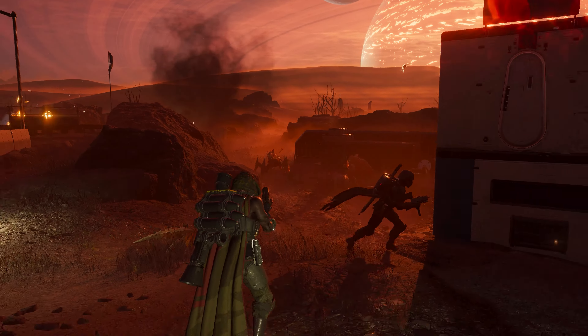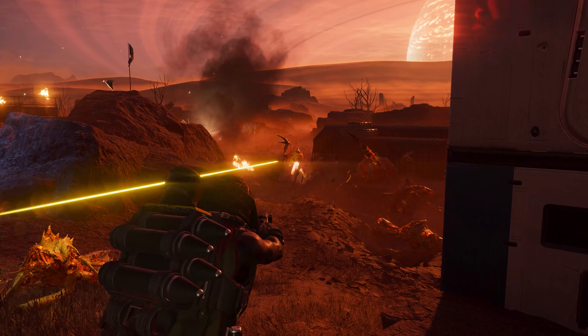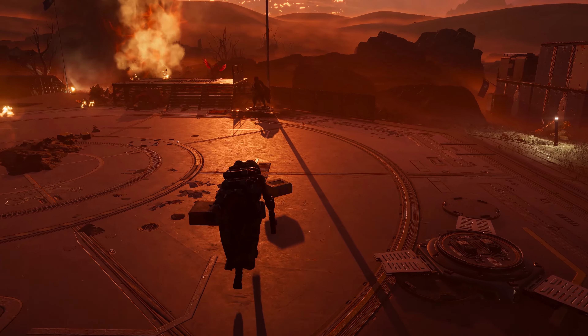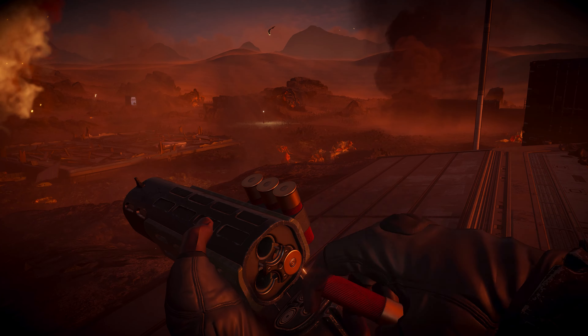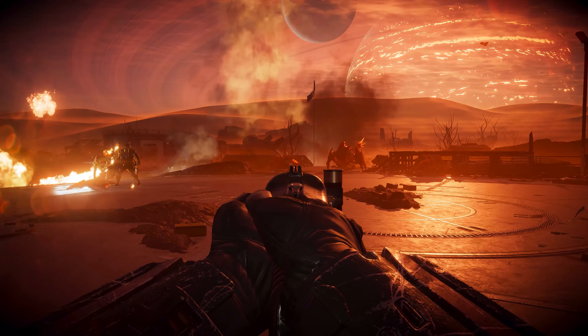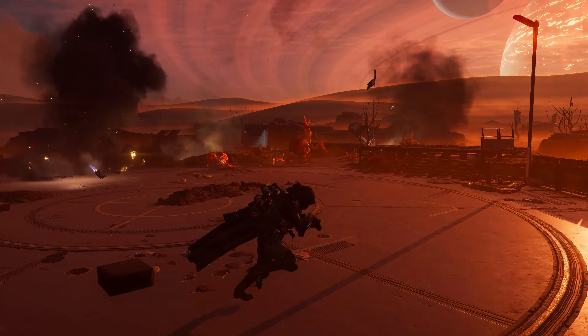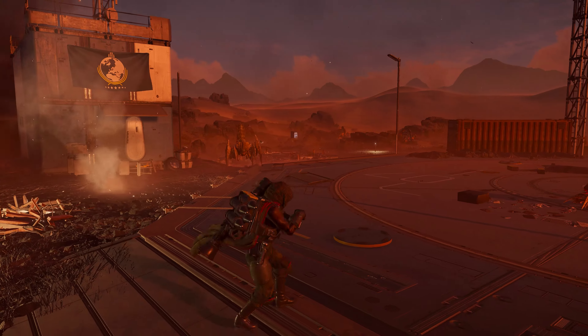We understand that most of the time Helldivers won't be shooting a Charger to take it down, and instead opt for an Eagle airstrike or an orbital. So we wanted to see the Bushwhacker's viability against less armored Terminids, ranging from Hunters all the way to Brood Commanders. At short to medium range, the SG-22 Bushwhacker does manage to one-shot many of the weaker Terminids and even Hunters, assuming you're close enough and don't let the recoil send you staring at the stars. But once we start progressing toward Warriors and up to Brood Mothers, we notice a severe falloff in effectiveness.